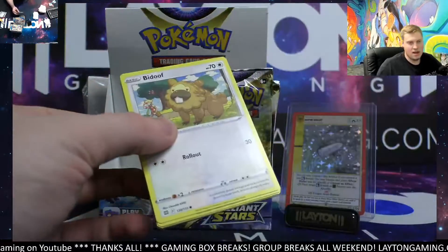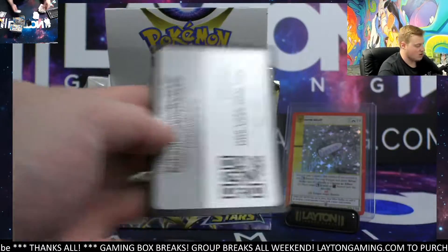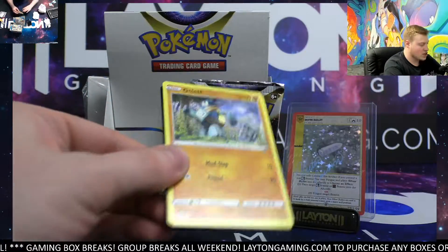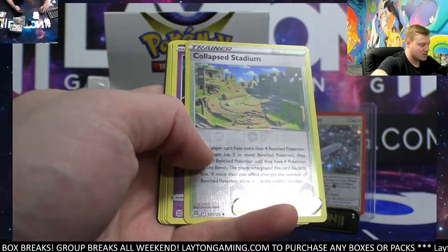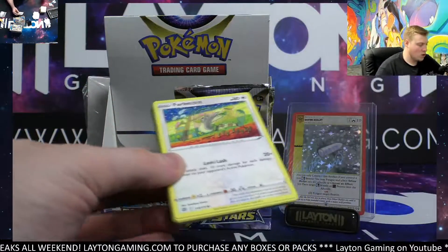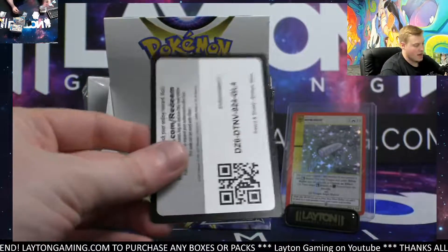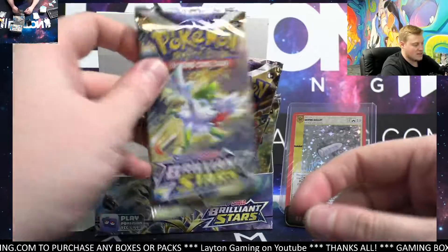Good stuff, congrats on the hits. Manaphi and a Professor's Research holo. I would get the one you're watching right now, Jonathan, or check out the upcoming release — Astral Radiance, which comes out in six days. I would either save your money for then or use it on Brilliant Stars. Astral Radiance will probably be around $130 and Brilliant Stars is at about $160.